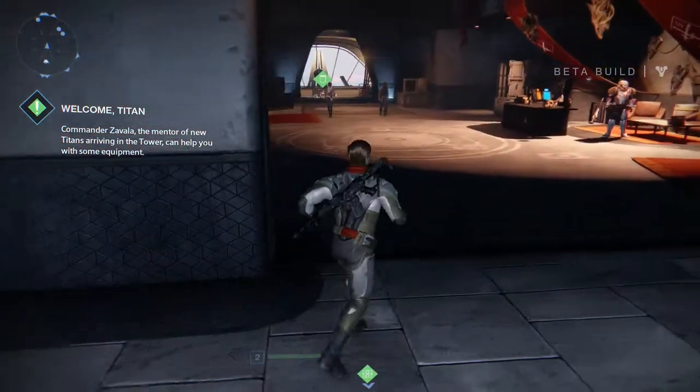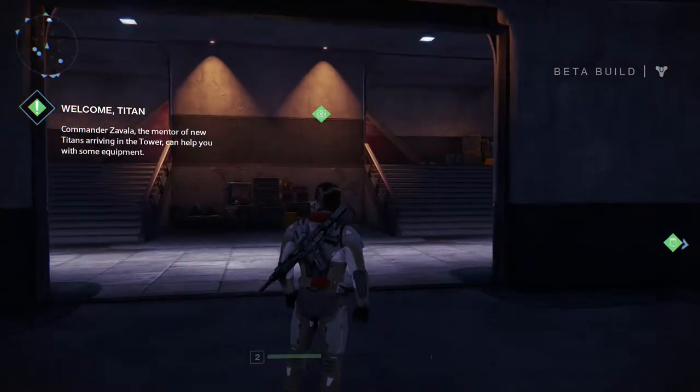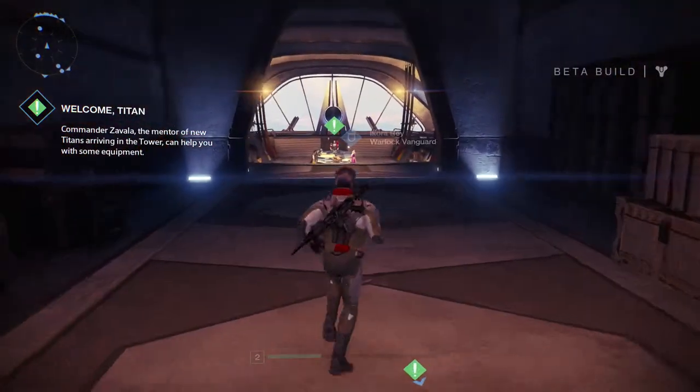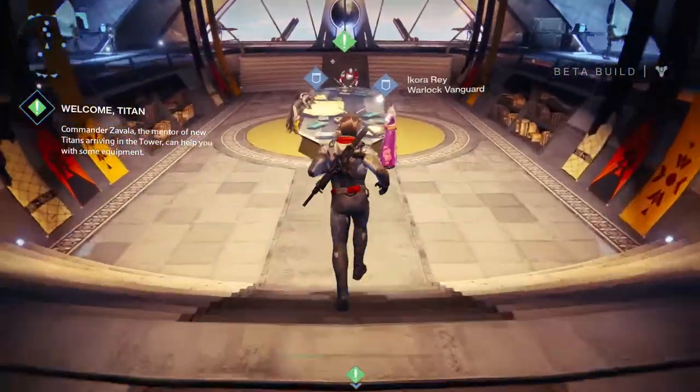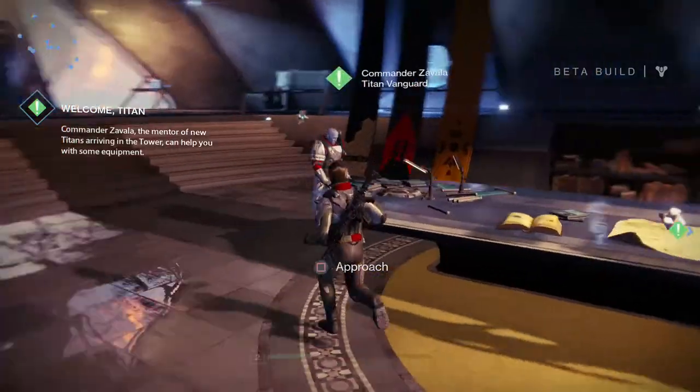I believe he is this guy down here. What's that marker behind us? That's maybe more quests to pick up. We're gonna go check out this first, seeing as this is what the game is telling us to do on the left-hand side. Here we go - so we've got the Warlock Vanguard there, that's the Warlock class, the Hunter, and this guy is the Titan. That's what we are.